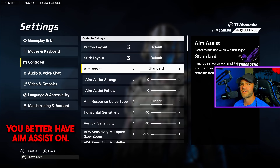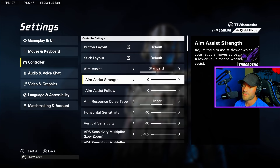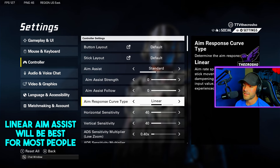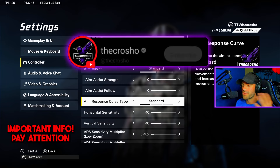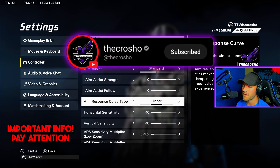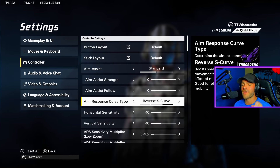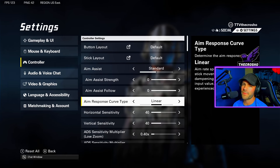Aim assist: keep this on standard — I don't know why you'd ever disable it. Aim assist strength should obviously be as high as possible. For aim assist type, I think linear is the best. Standard is for newer players; linear is for more experienced players who need fine-tuning with their shots; reverse S-curve is for players who emphasize movement and spinning. If you're watching this for settings, you're probably a linear or standard player — but linear is always a good bet.